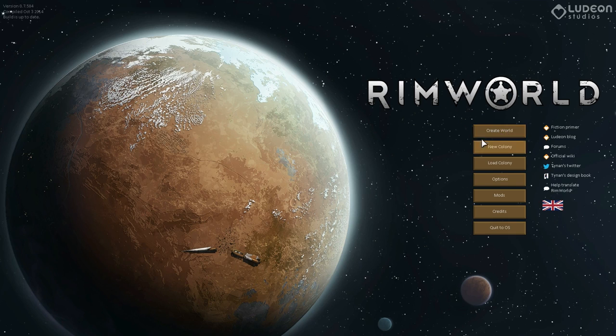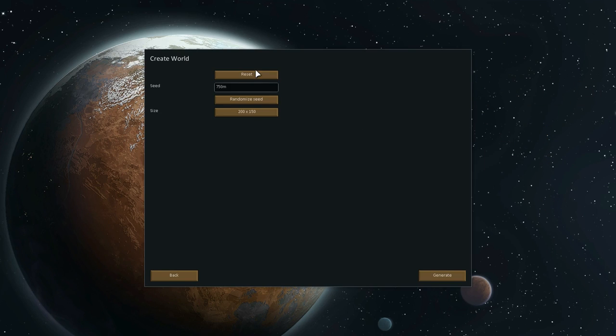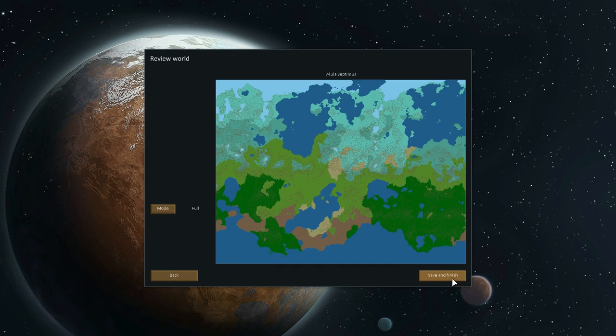Next up we're creating a new world. We're going for the largest possible — 400 by 300 — and for a seed let's try Rikon. That generates and there we go. We've got a big world here. A lot of the northern region is frozen, there are some deserts and shrubland at the bottom, but primarily it's tropical rainforests and temperate forest.